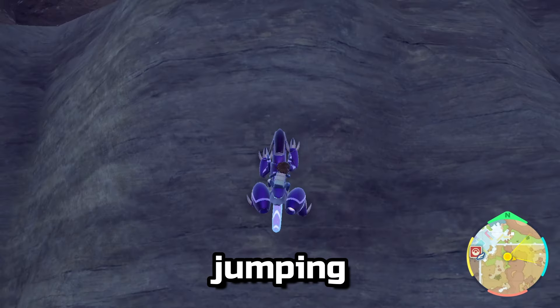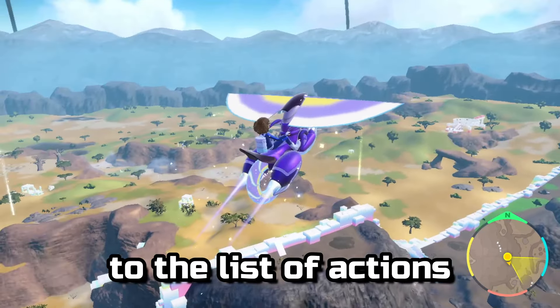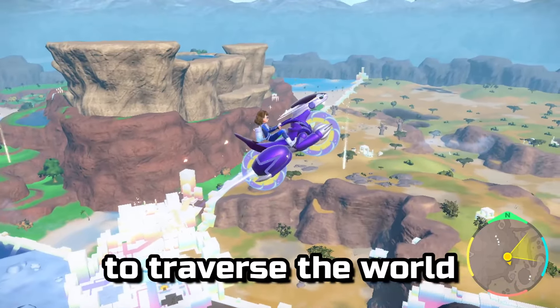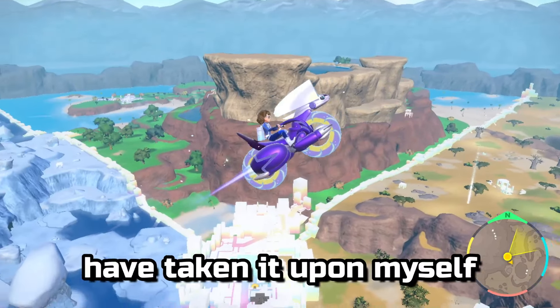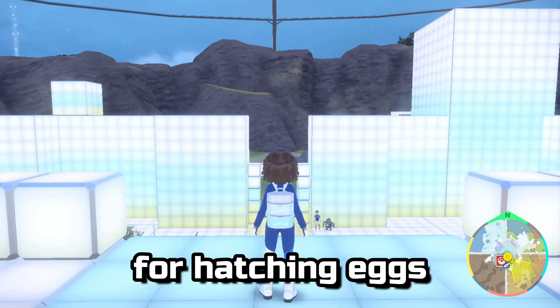20 years later, we've added jumping, climbing, gliding, and actual flying to the list of actions the player can perform to traverse the world. I have taken it upon myself to test which of these options are valid for hatching eggs.